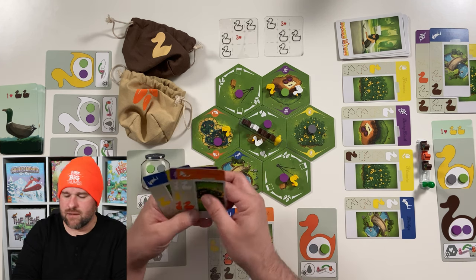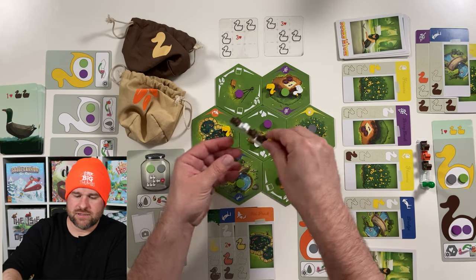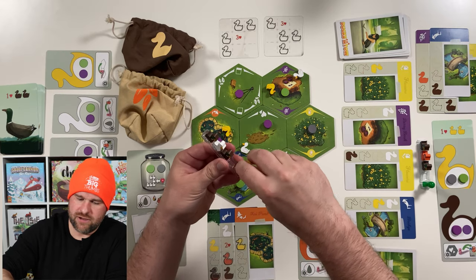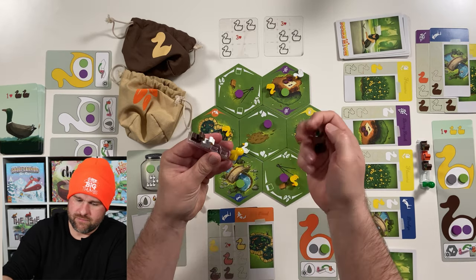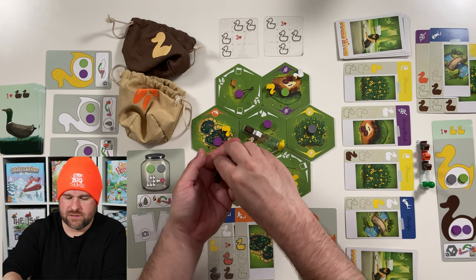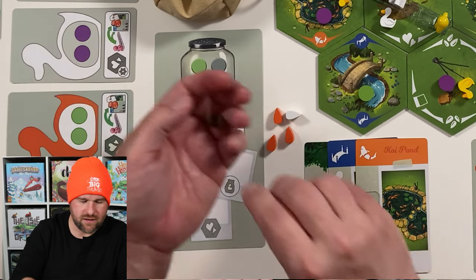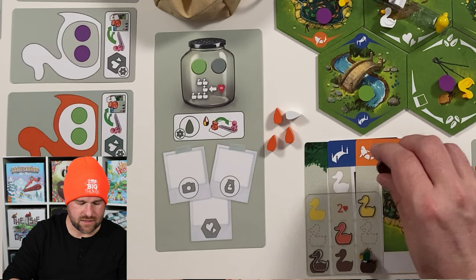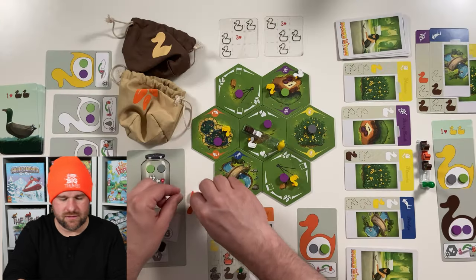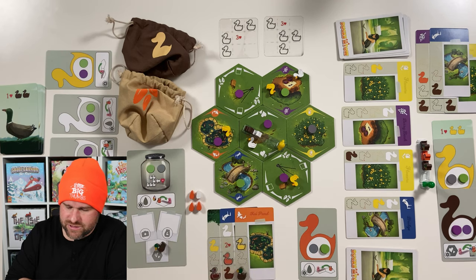Back to our turn. First thing we want to do is an adoption. The adoption action is removing two ducks from our tow — one of those ducks goes into an outline space on our player cards, and the other goes into our adoption space on our player board to be dispersed. That was our first action, and we've got three actions to go.